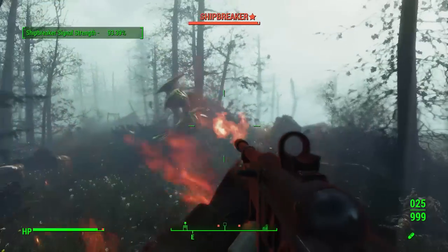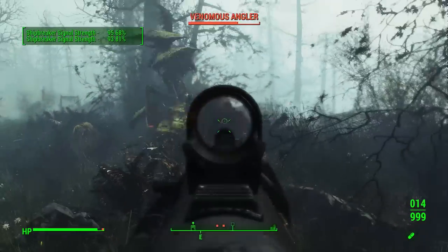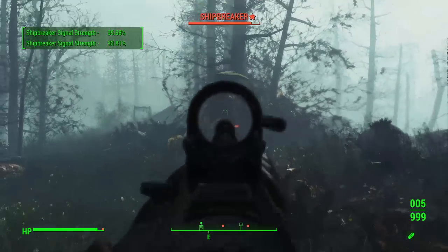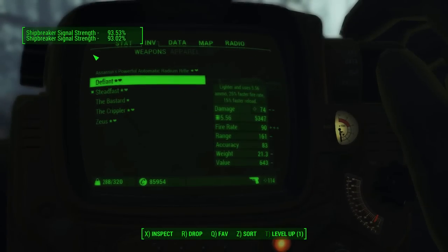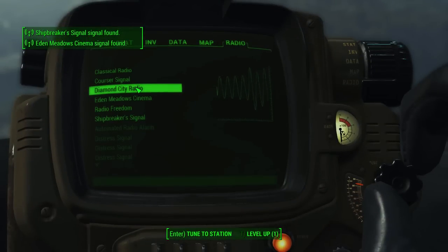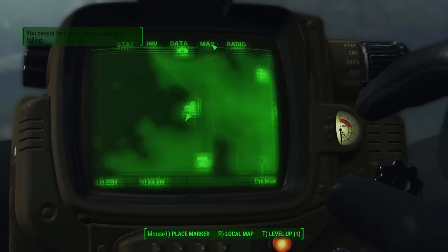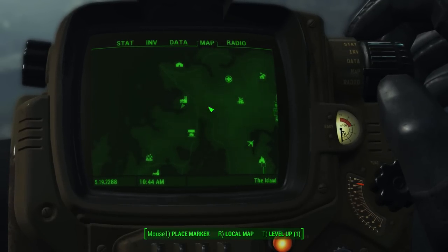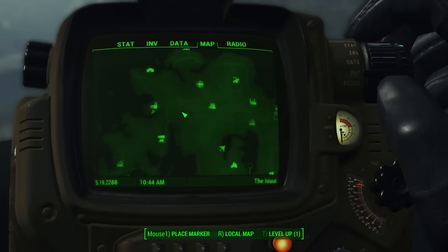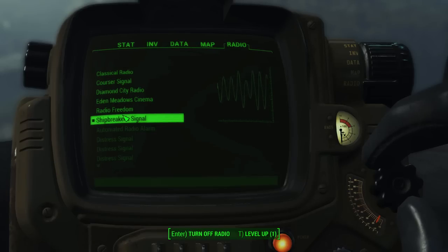The quest itself can be pretty hard to obtain because it's not tied to any specific location. In fact, it's completely random in your game, and it starts with the Shipbreaker radio signal that you'll need to find. This isn't tied to any specific location — it'll probably be in a completely different location for you, so all you really need to do is walk around Far Harbor until you find it. Fast travel to different locations and see if you can pick it up.